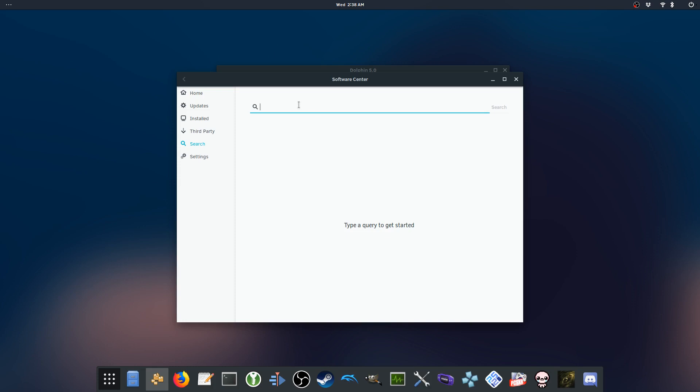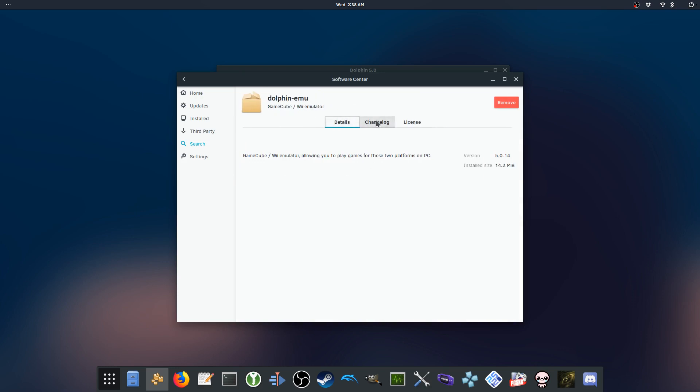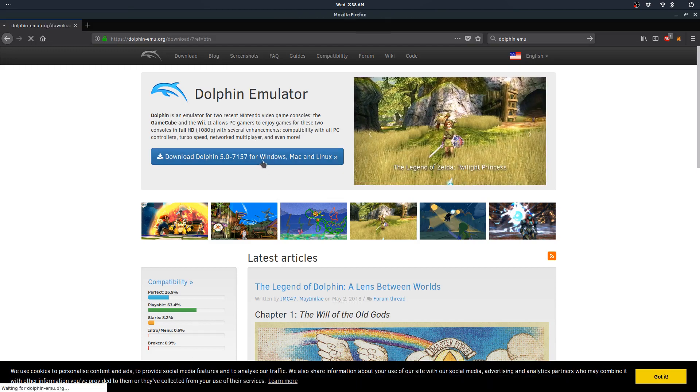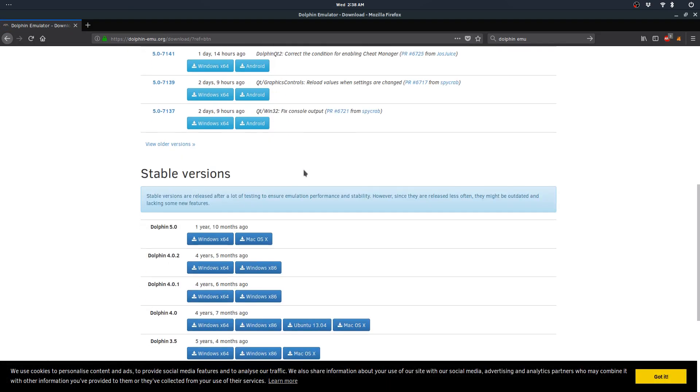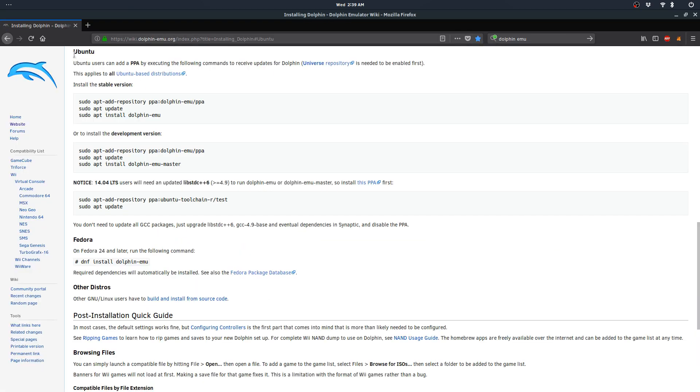You can just type in Dolphin and you'll find it here and be able to install it. This is Dolphin 5.0, although Solus makes some modifications just to make it work right on this particular OS. Now if you're using something like Ubuntu you may want to go to the official Dolphin website. It's pretty easy on Ubuntu — you can just copy the code to get it installed. I would probably recommend the development version though because you can actually run Vulkan on Ubuntu there, but it's up to you, whatever works best for you.